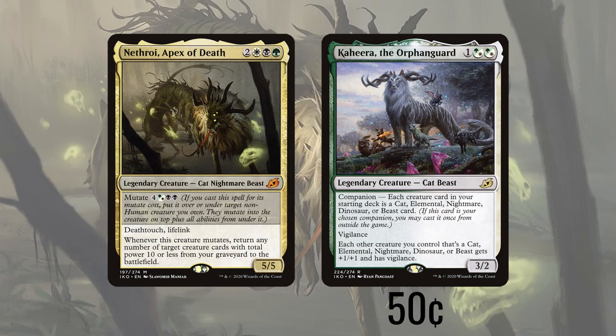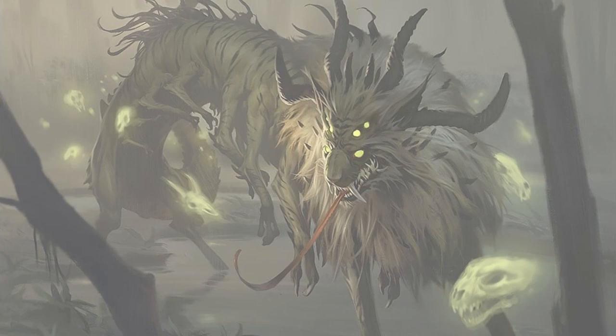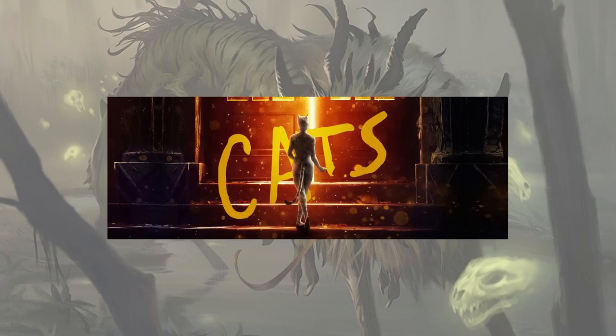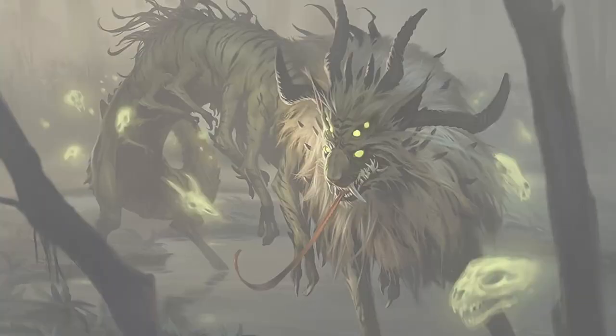The companion mechanic has already been eroded a bit, so here's how it works: it begins the game in the companion zone. Once per game as a sorcery you may pay three generic and put it into your hand. From then on it acts as though it were in your deck when the game began. I tried to stay true to the feel of the show while still building a mostly viable deck, so don't expect cards that represent the Big Cat King. Our strategy is cats — lots of cats. Ramp out our big cats, keep them on the field by mutating our commander, and buff them with our companion. We also have a life gain sub-theme.